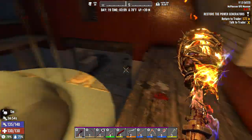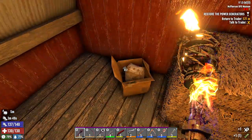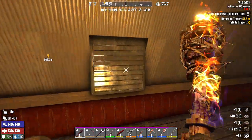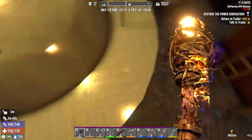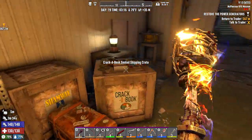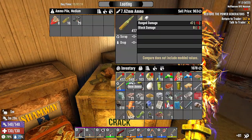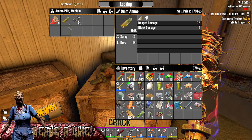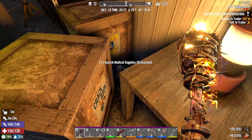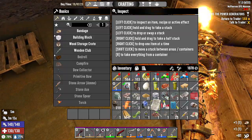I thought that might have been an ammo pile — trash. We got some time. Let's hop down and get this loot. We really aren't hurting for ammo — 417 7.62s, almost a thousand nine millimeter, a ton of shotgun shells. We are working it right now. Let's scrap this.